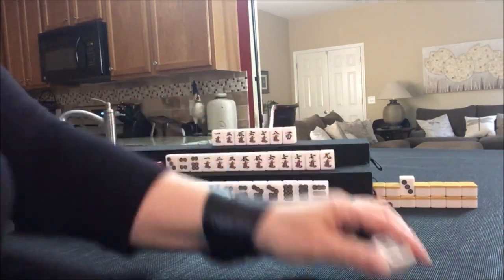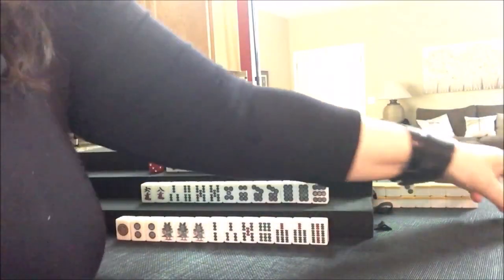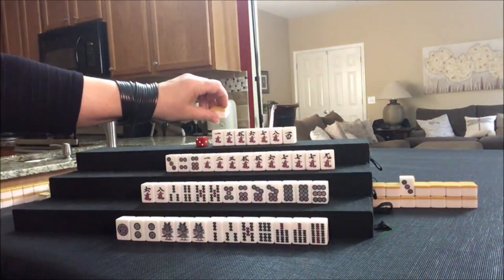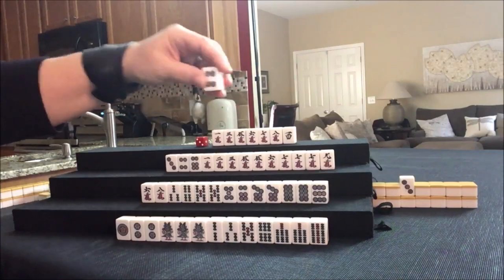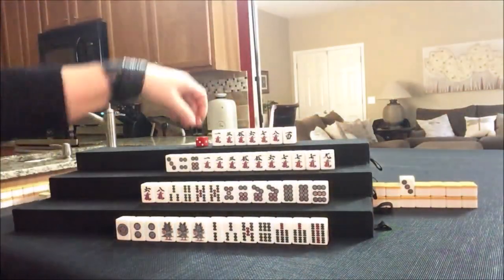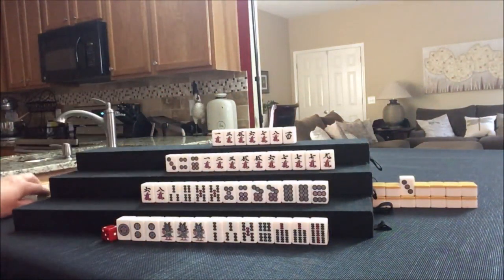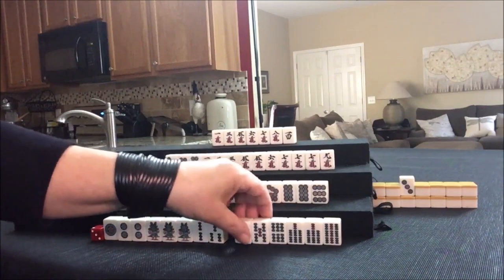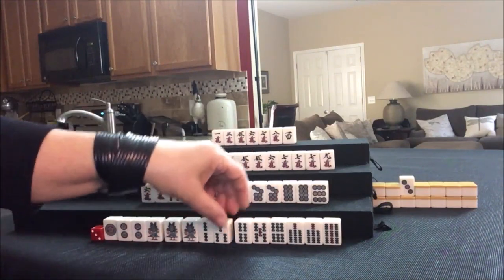Six bam. We need a crack, a filler, or a pair. Four dot — that's Dora. That's the second Dora — oh my goodness. That's two Han in their discard pile right now. Four bam — they're ready on a pure straight. Seven, eight, nine right there. If we get an eight bam, we could have a pure straight.